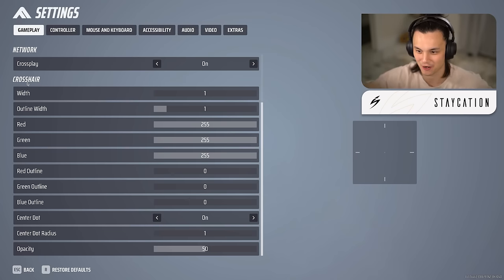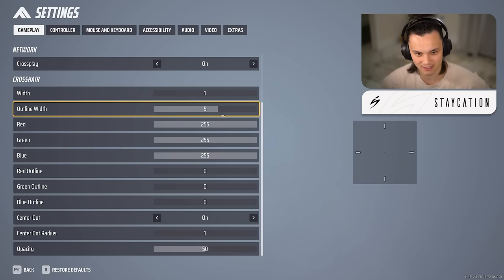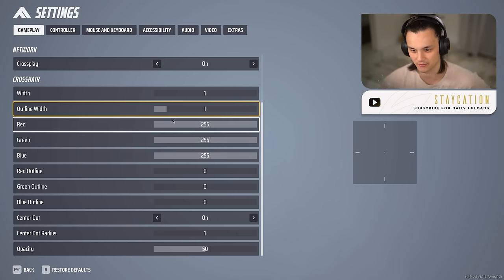For the crosshair, I moved my face cam so you can see it. Width I keep at 1 — increasing it just makes your crosshair fatter and I like a skinny crosshair. Outline width: you can see it significantly increases the thickness; I don't want it completely gone so I keep it at 1.